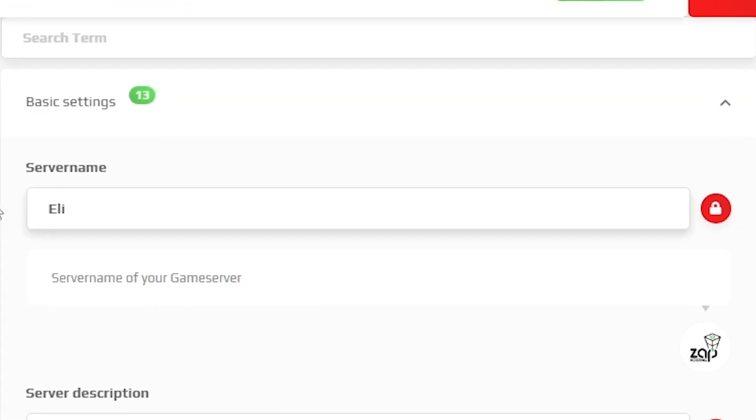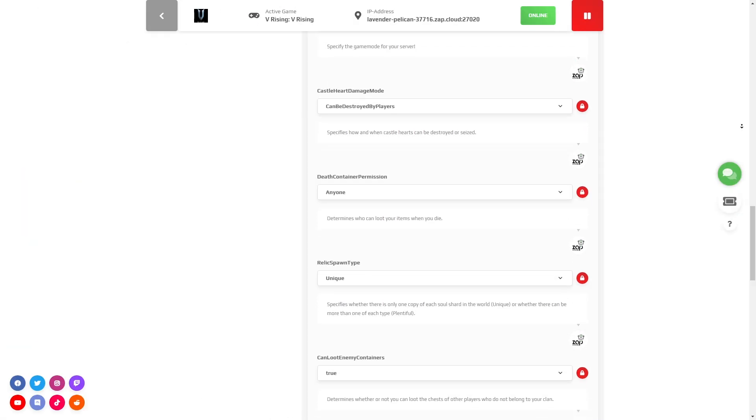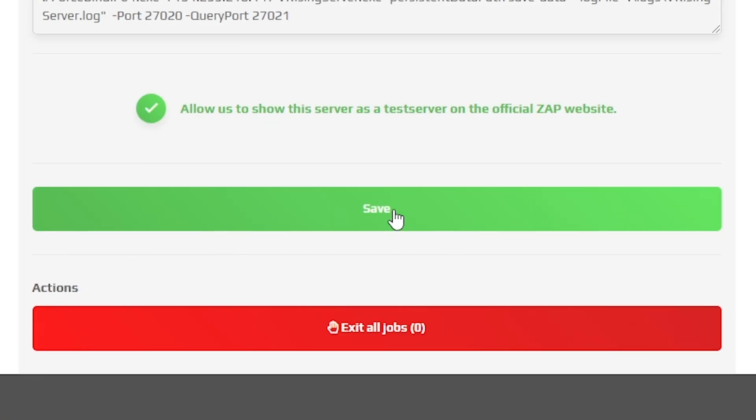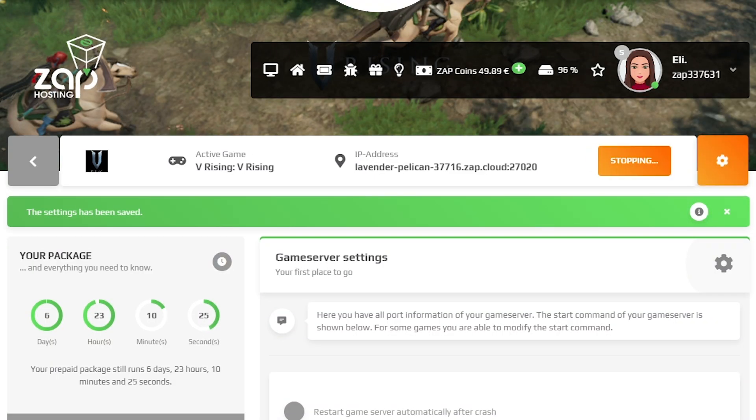Here, feel free to change your server's name, change the server's description, set the server password, change the game mode, or change any other settings. But once you configure everything to your liking, remember to save the settings and restart your server by holding the red stop button.